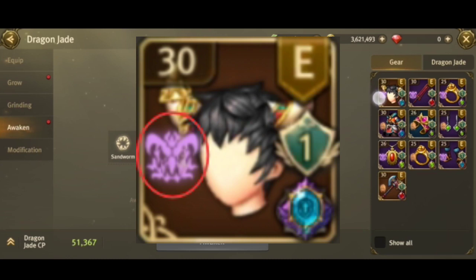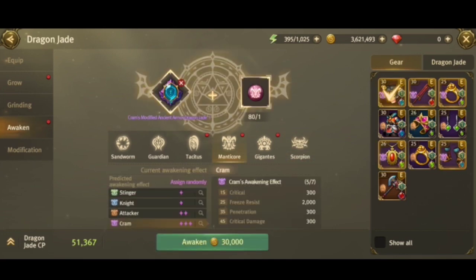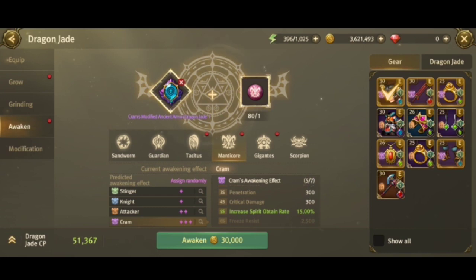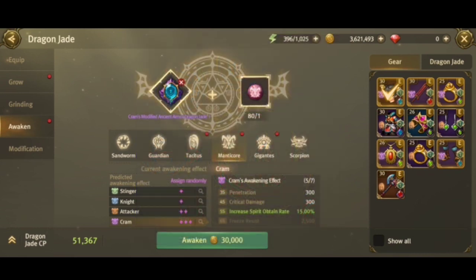You'll notice my sword, one ring, boots, and necklace all have the same violet manticore icon. The reason all of them are violet is that when five of your equipped jades are awakened to the violet manticore, you unlock the 5th set bonus — which is increased spirit obtain rate. I chose spirit obtain rate so my spirit gauge fills up faster. You can see the spirit gauge here — when it fills up, you can use chain skills more often.